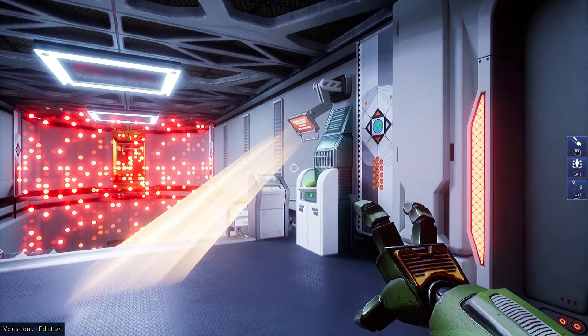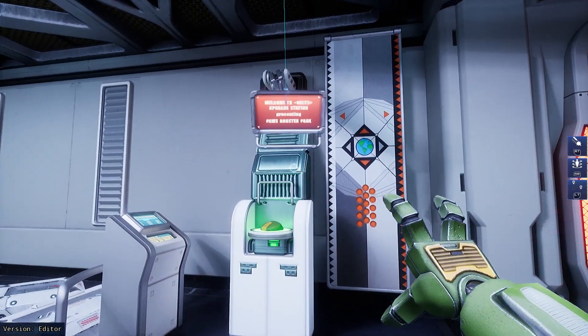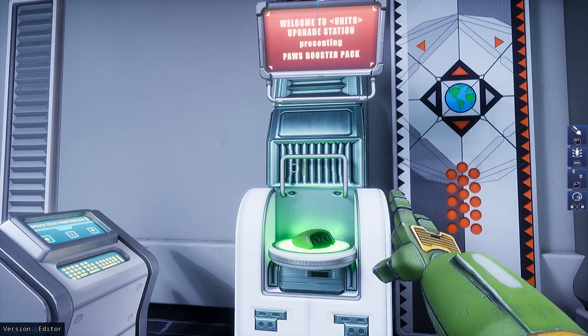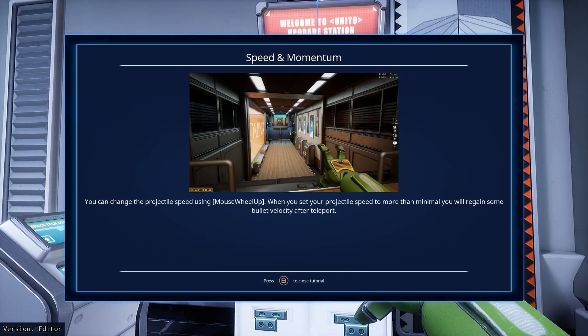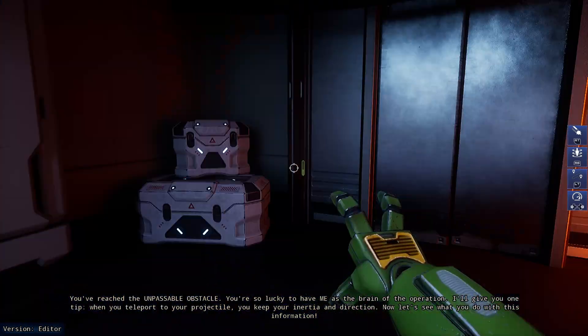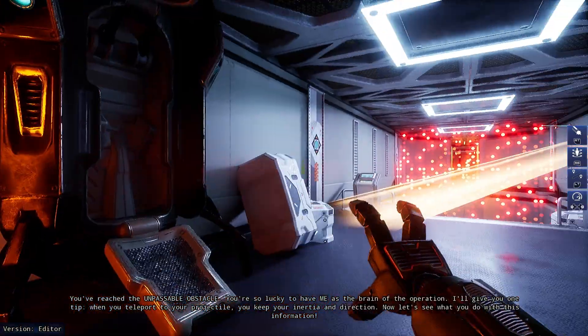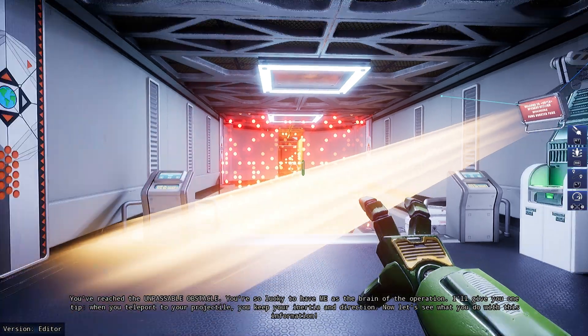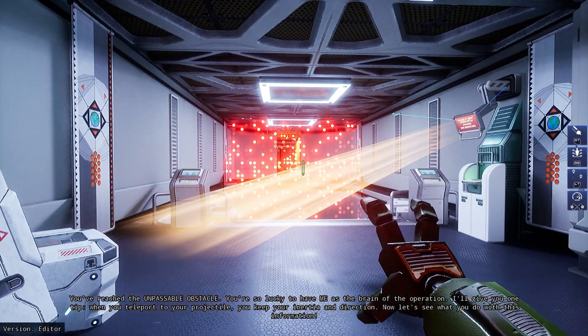I like the puzzles — I think they're unique and cool. Welcome, Unit 9, to the upgrade station. Pause booster pack, interesting. Custom projectile speed — you can change the projectile speed using the mouse wheel. Set your projectile speed to more than minimum and you will gain some bullet velocity after you teleport. You've reached the unpassable obstacle. When you teleport to your projectile you keep your inertia and direction. Now let's see what you do with this information.